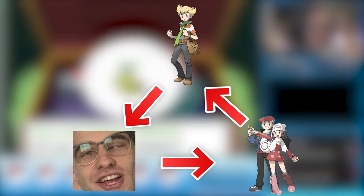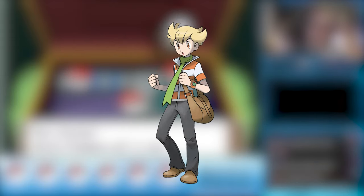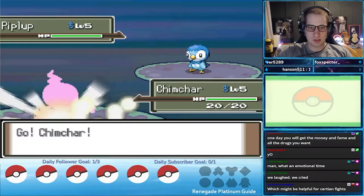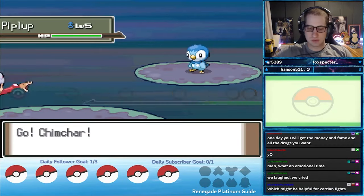Remember we have access to the other starters in Sandgem Town. You could debate what the best starter is, but ideally we want to force Barry to pick the worst starter, which is unfortunately Piplup. To do this, we will grab Chimchar. I love Piplup and Empoleon, but the Chimchar and Turtwig lines are miles ahead of Piplup and Empoleon in Renegade Platinum.